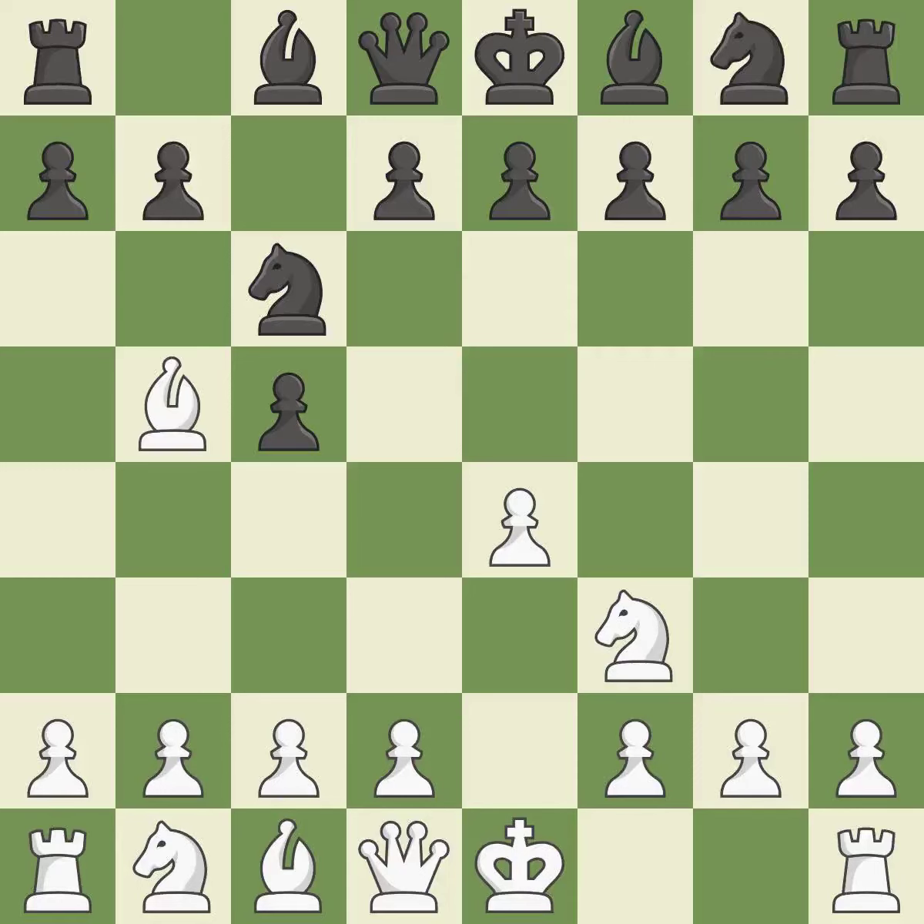BB5 engages in an attack on the knight on C6 while getting ready to castle kingside. The dark-squared bishop is getting ready to be fianchettoed to G7, where it will sit on the long diagonal.